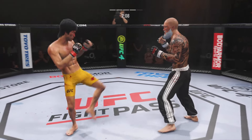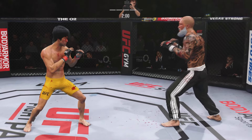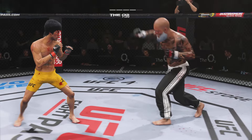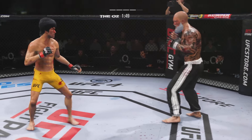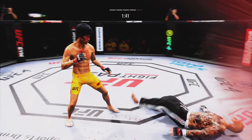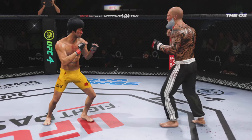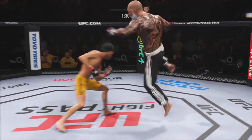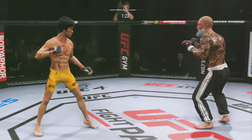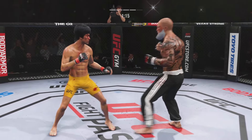Effective strike there by Lee. Big body kick lands. Two minutes to go. You don't know when that leg kick's coming. Just misses there with the left. Nice defense there — huge block. He's hurt bad. Back to the feet. You can really limit the mobility of your opponent with those leg kicks. Big shots being landed on both sides here.